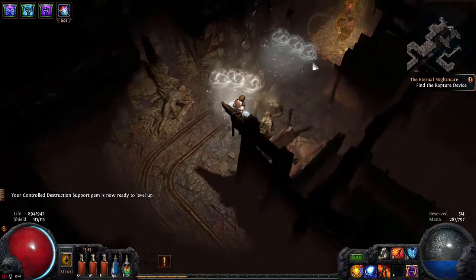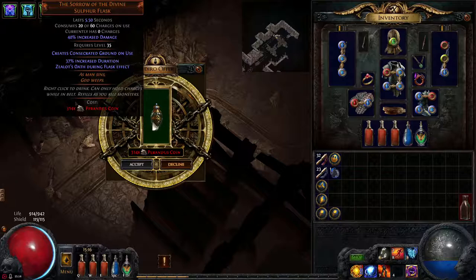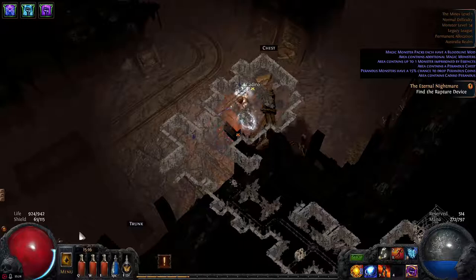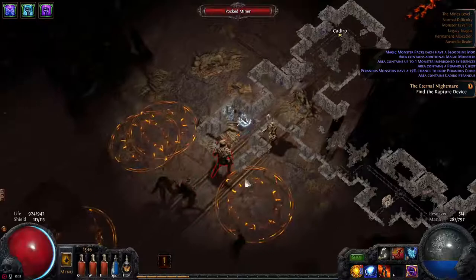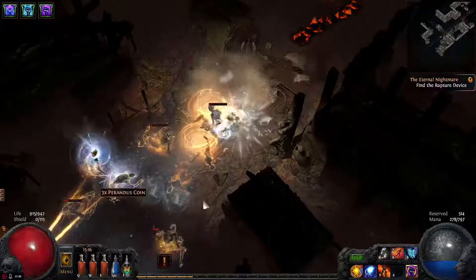We'll meet Cardiro. Let's see what he gives us. Hmm, too expensive — 314, we don't have that much right now. So this one isn't really worth it — too bad. There is one Parentus chest; skip that guy because he does a lot of damage and most of the time he doesn't drop anything useful.